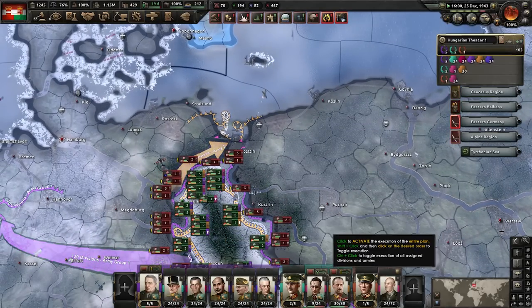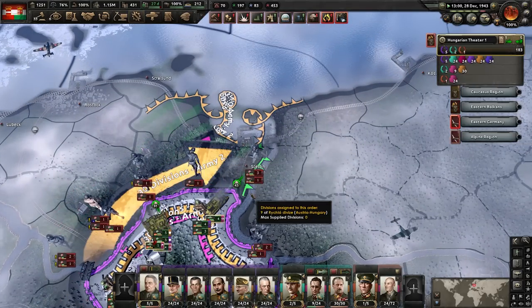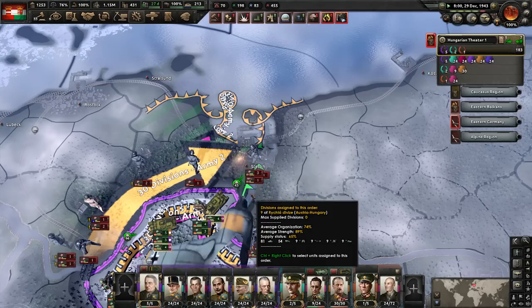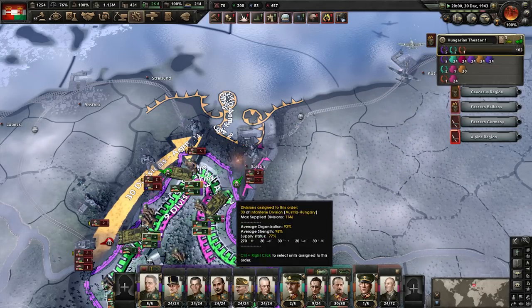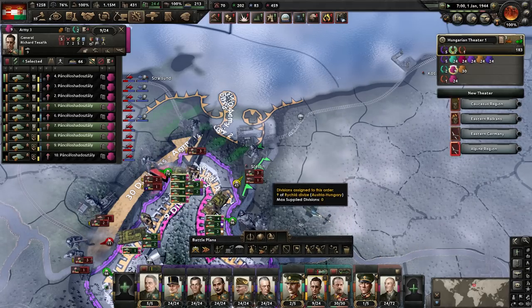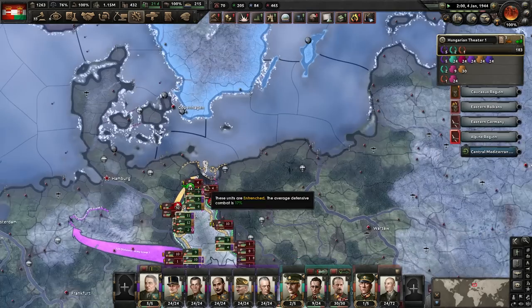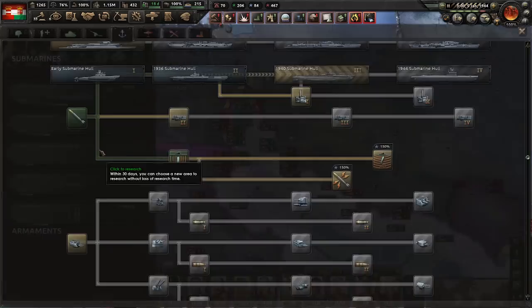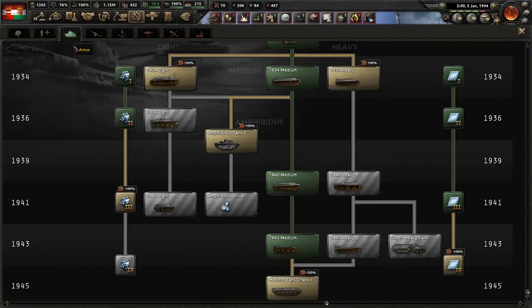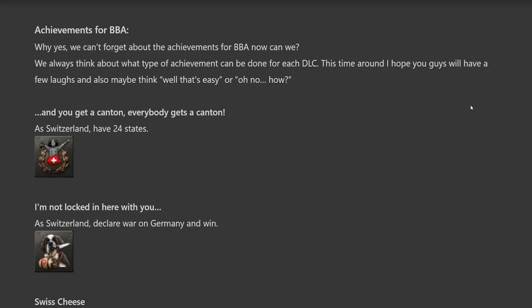We're back with another Dev Diary and this is a really good one. The first three quarters of this Dev Diary focus on the artwork — how they make it, the timelines, the decision making — and I cannot do this justice in my videos. My videos do nothing for just how much work goes into the Hearts of Iron 4 artwork. Please check out the Dev Diary; I've left a link down in the description.